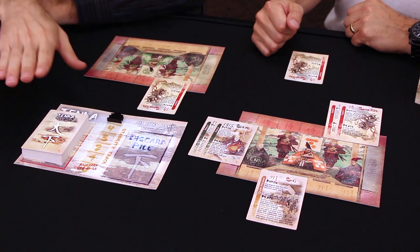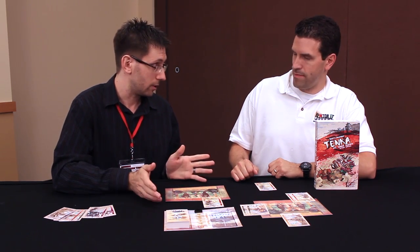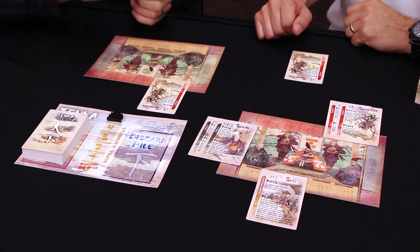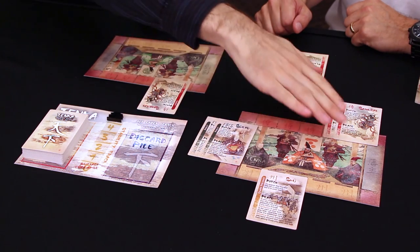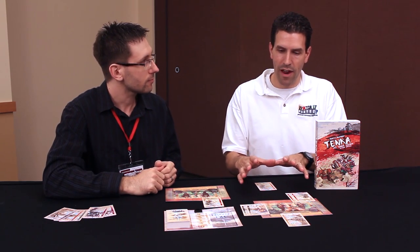Basically, you draw a card from the draw stack, and then you get to play a card from your hand. When you play a card, you can do two things with it: you can pitch it into the discard pile and use its pitch ability — each card has that listed on it — or you can place it. When you place it, you place it into your court. Each player has one of these boards that shows where the different cards go. This is how you build up your little area.